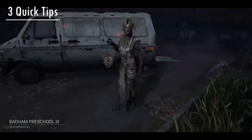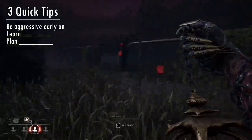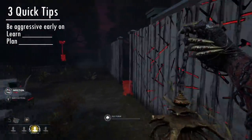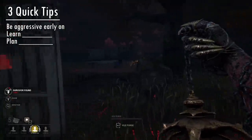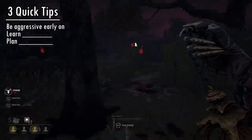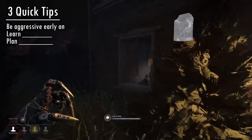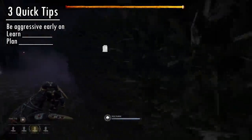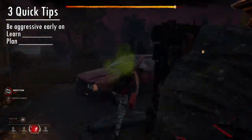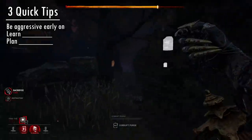Now for the three quick tips for the Plague. The first one, which I see most Plagues struggle with, is to be very aggressive early on. Many casual Plague players don't realize how big of a mistake it is to tunnel vision one single survivor and let the rest do generators. If you focus on one survivor and fail multiple times to fully infect them, clumsily chasing them over and over, you will be wasting a huge amount of time. You will get no health states early from other survivors, no pallets dropped, generators will be done very quickly, and by the time you manage to infect everybody, they'll just power through the final generators. You need to stall and pressure survivors early on, at any cost, to avoid these unwinnable end-game scenarios.